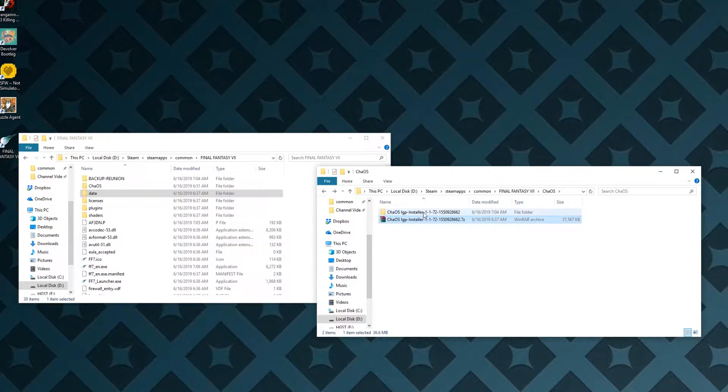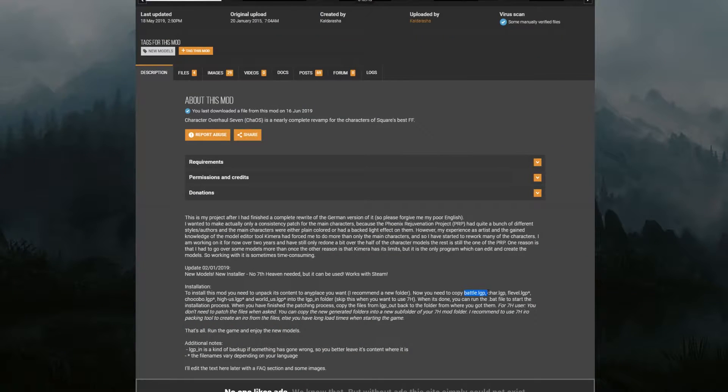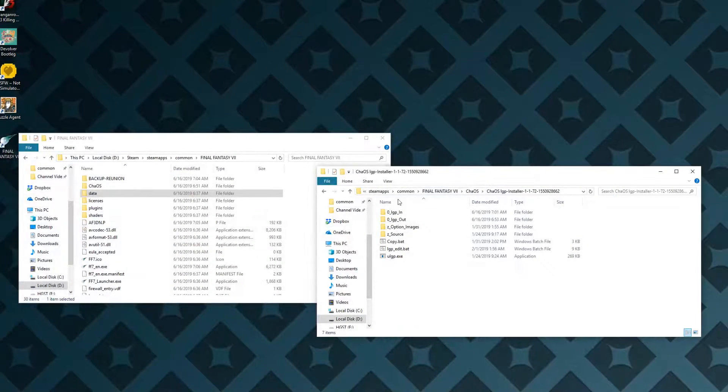I extracted it directly into where Final Fantasy 7 is, but it doesn't matter where it's extracted. What I got confused at was I thought that BattleLGP, CharacterLGP, FLevelLGP, ChocoLGP — all these LGPs — were part of the mod. I thought it was saying you need to copy these specific files into the LGPIN folder, but those files are actually part of Final Fantasy 7's base game.